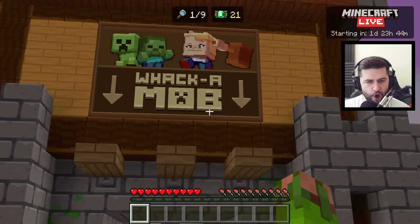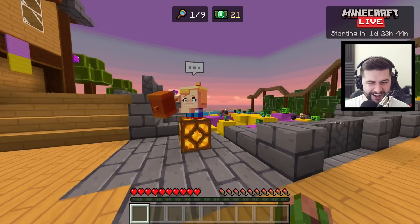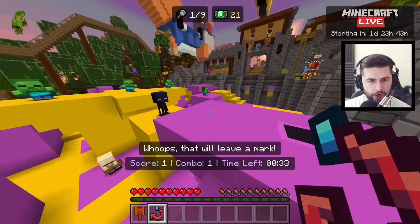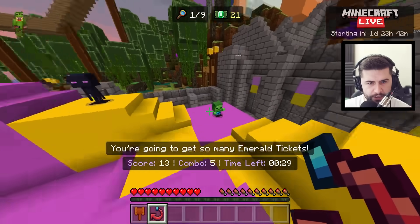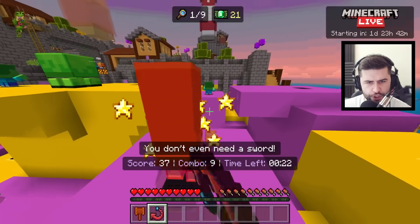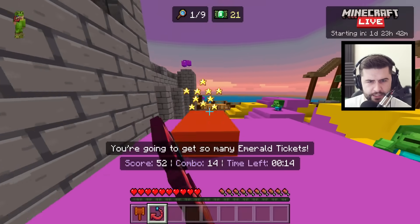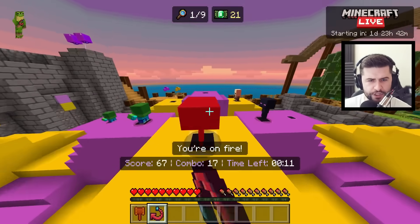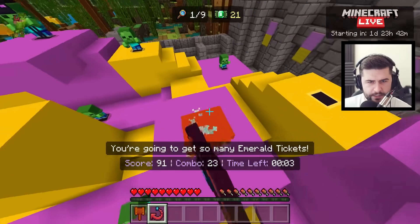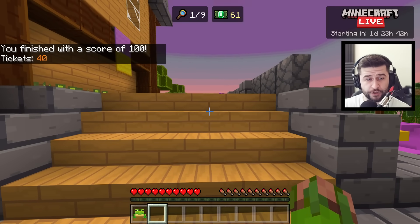We are checking out Whack-a-Mob. This is a game hosted by Tiny Agnes. Check her out with the hammer. Show no mercy, let's do some whacking of some mobs. You just got to instantly whack them — just do not whack any of the villagers, apparently. That's what I'm told. Thanks Lady Agnes for the moral support. That's the villager — don't hit him. I got 40 tickets for it. You finished with a score of 100, tickets: 40.